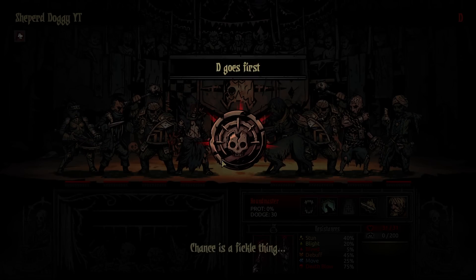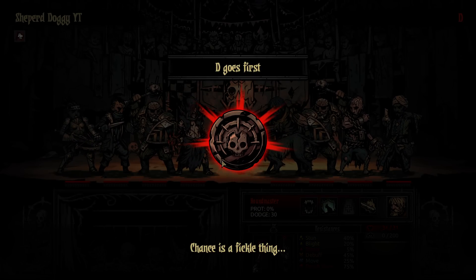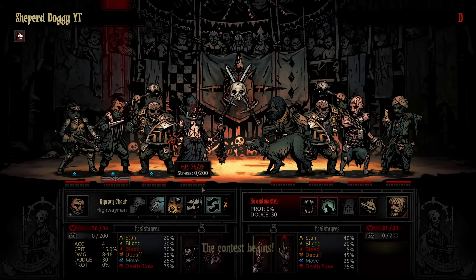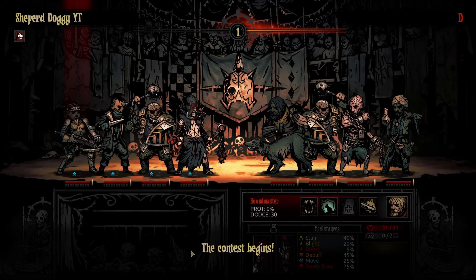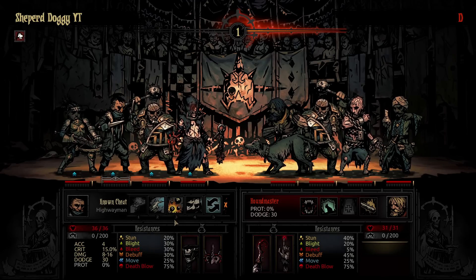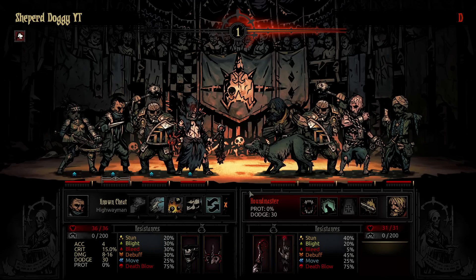All right, hello everyone, my name is Shep, welcome back to the Butcher's Circus. Today we are going to be trying out a full-on stress Iron Man, and we are going to be making him absolutely insane. We're going to be making the most amount of use of the Scrapeshot as we possibly can in terms of stress output.